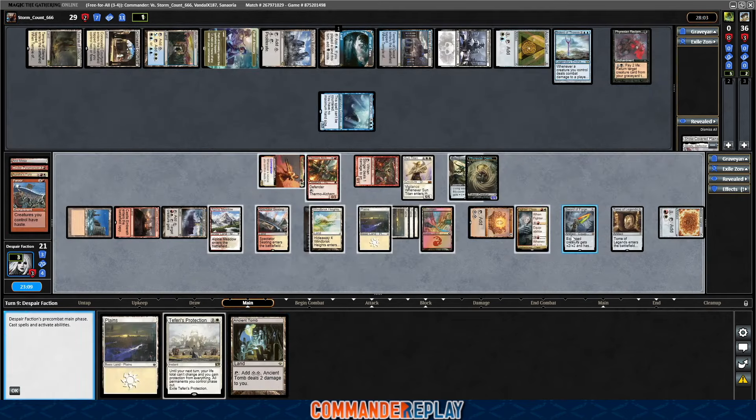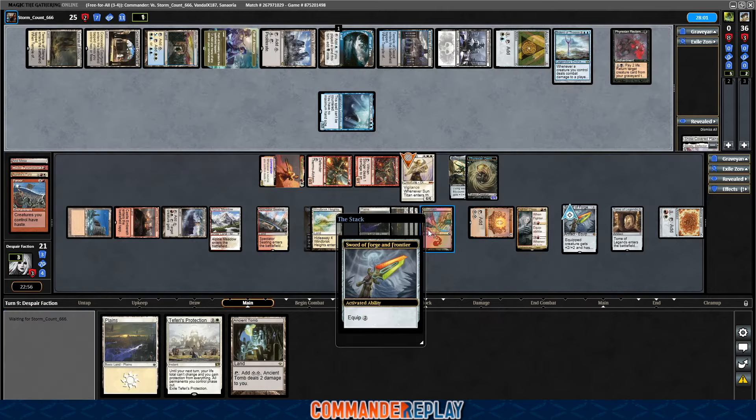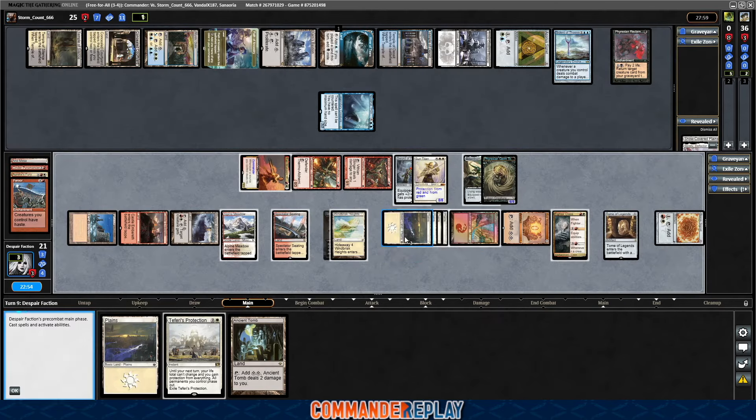Ancient Tomb, really? Another land. Yet another land. Tap this one because this one's just gonna be more damage. Equip the sword. Sit on it — Teferi's Protection. Oh, free equips on the sword. Right right right right. Yeah, pass like that.